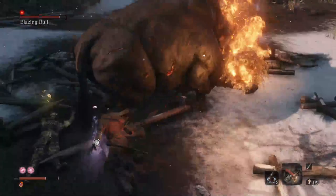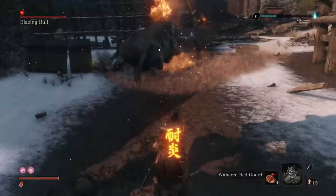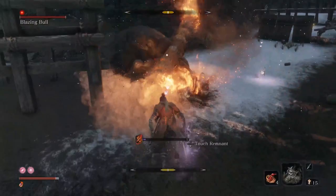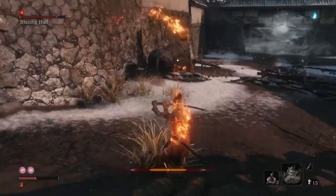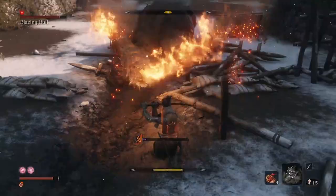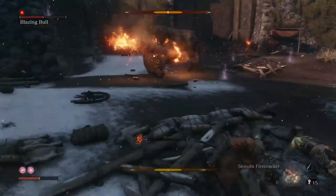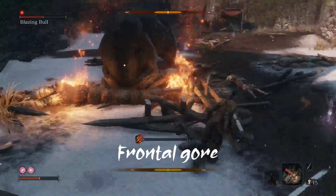Blazing Bull is a very chaotic boss, different from anything you've seen before and can scare you since his movement is so aggressive and random. He has such large hitboxes that you'll easily take damage from his rampage. He doesn't really have that many attack options, but all of them deal huge amounts of damage and build up the burn status, which when filled deals damage over a small period of time. All of the Bull's attacks from the burning horns also deal chip damage, no matter if you block or deflect.